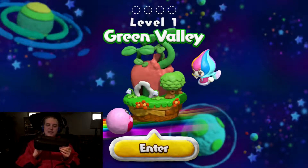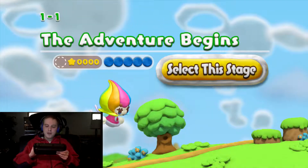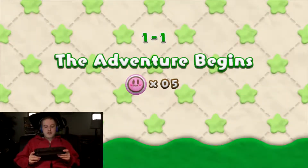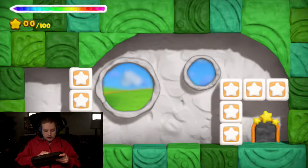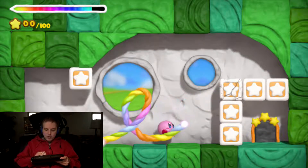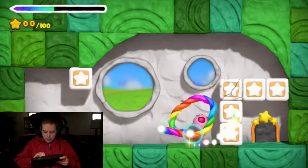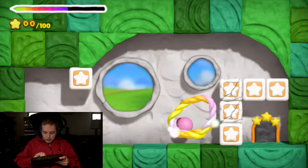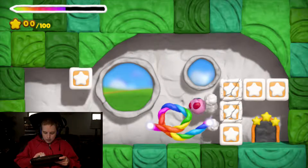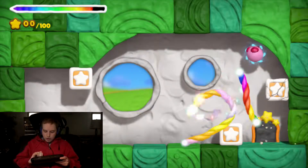We got our first stage called Green Valley, so we're gonna enter that. The adventure begins! We could play multiplayer, but I don't have a second player with me unfortunately, because no one wants to play video games with me anymore. We can do the twisty things to make him go. I don't know if I'm just having a hard time with the controls right now — I'd probably just suck at stylus controls for this kind of game.